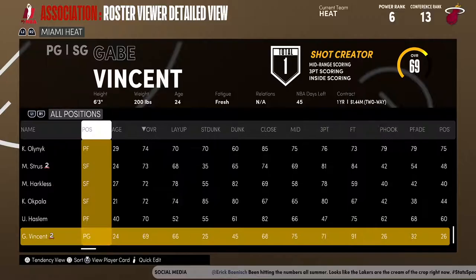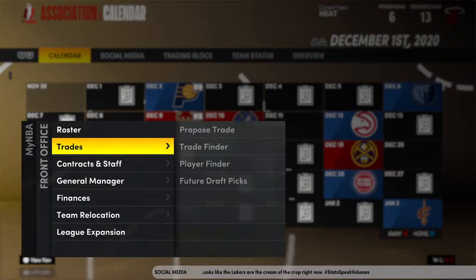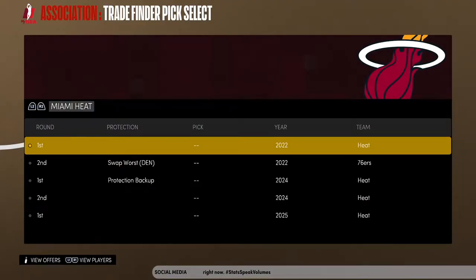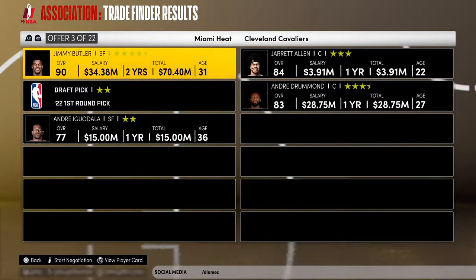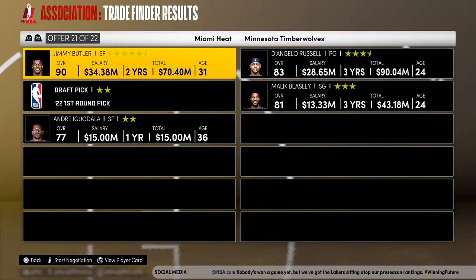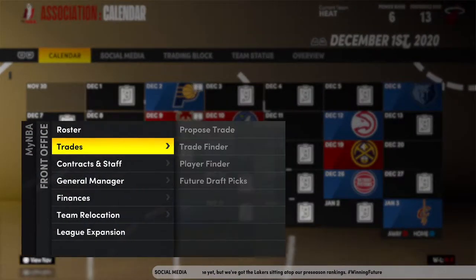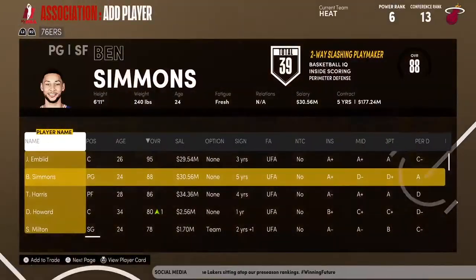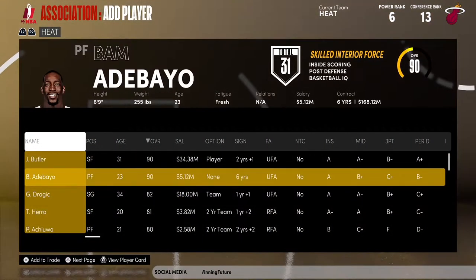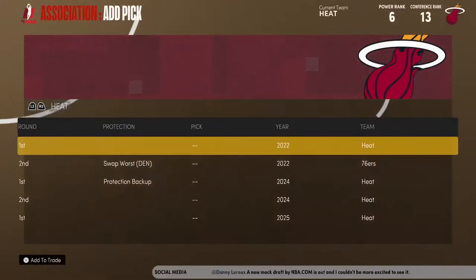All right, I think that's it. Now we want to look for a massive trade. We're going to go to Trade Finder — let's look for something nasty. This trade is going to kick off our whole challenge. I have no strategy, I've never done this before. I literally don't know who to go for. I want Ben Simmons though, I know that for a fact. Can we do like a Ben Simmons for Tyler Hero deal?